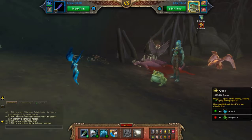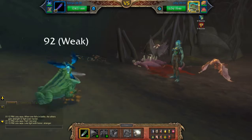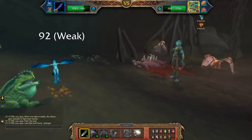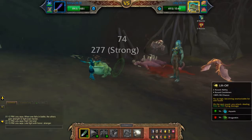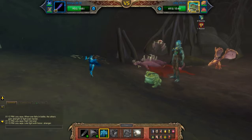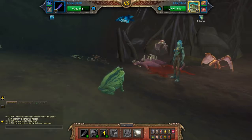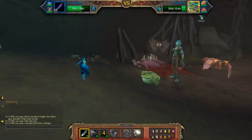So flyby, after flyby hit quills twice, then lift off, another quills.